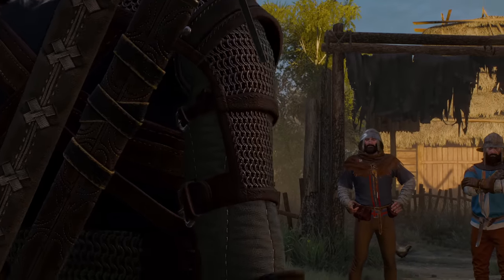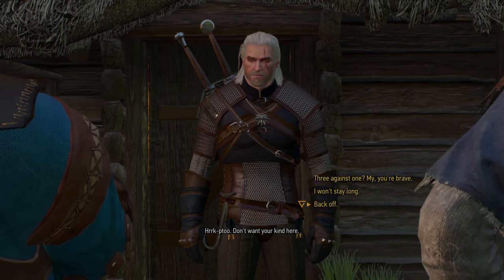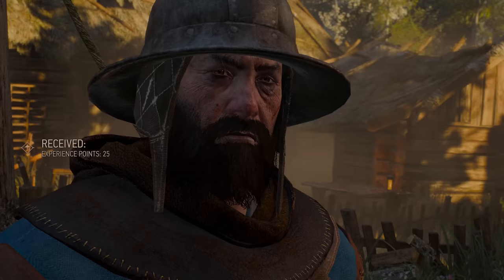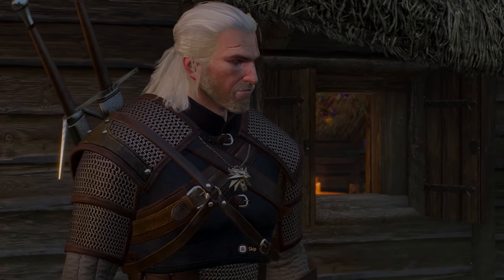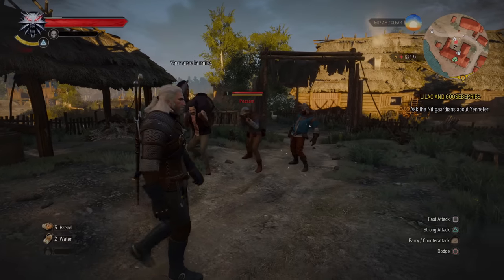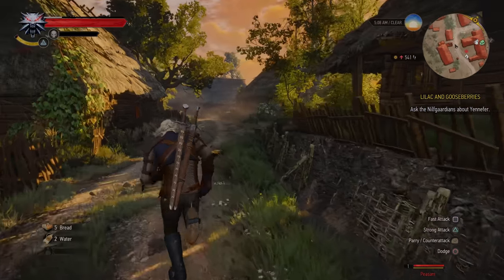After smashing the Gwent tutorial, we're approached by these two fine gentlemen. We attempt the Axii-Sign dialogue option, since signs outside of combat are allowed by the rules, but it only brainwashes one of the trio, leaving the other two to want to fight. But we still can't deal any damage yet, so we are out of there.